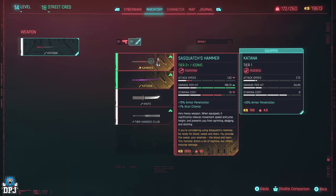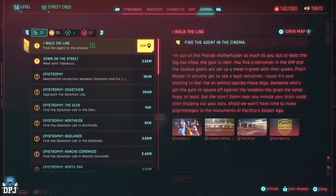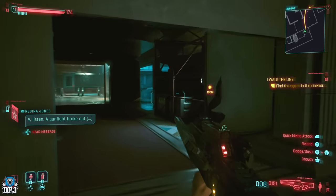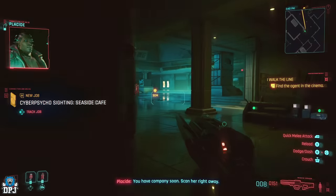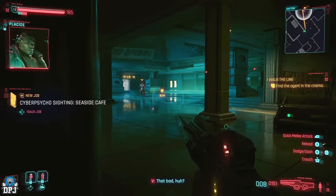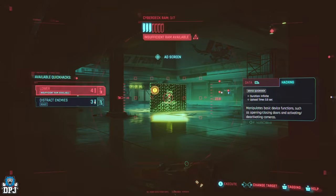Another new iconic added is Sasquatch's hammer. It was in the game before but now it's actually an iconic and it's a pretty decent weapon. You come across this enemy during the mission 'I Walk the Line,' which is also early on. You have the option to fight her, but she can be a pain due to her regen and the purple crystal on her back. However, you can sneak past her and grab this iconic weapon, as you can see on screen — this is the easy way out if you don't want to fight her.